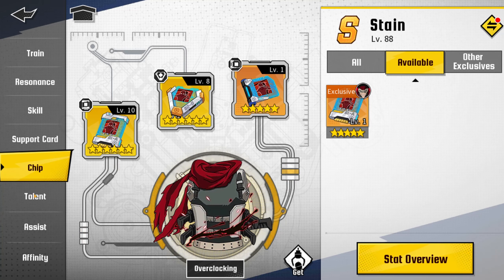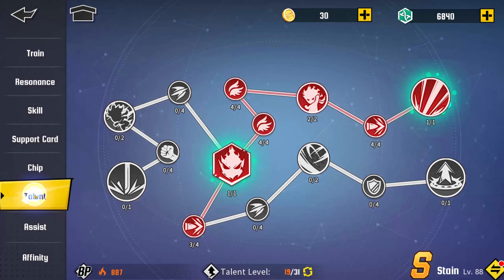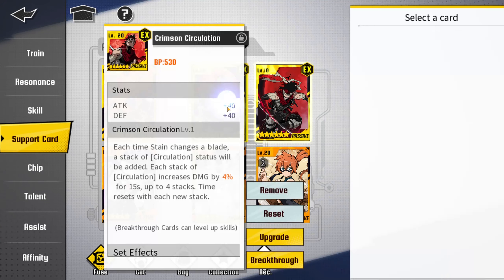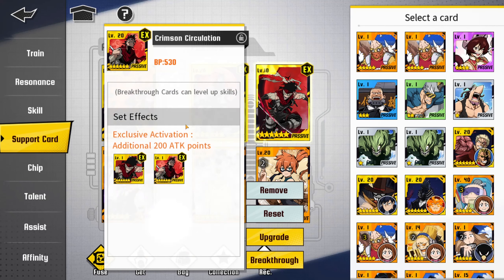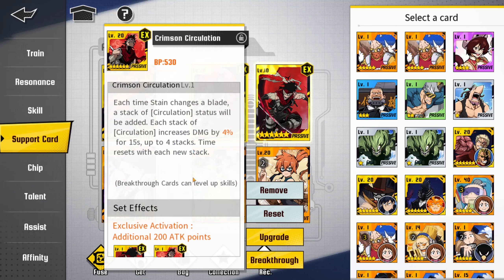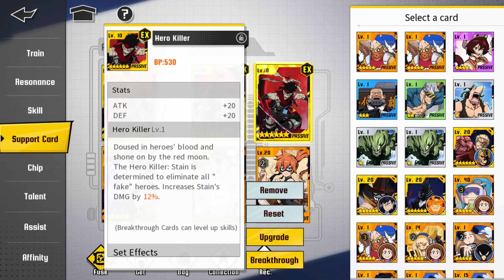A lot of people have been asking me what cards I run on Stain or many of my characters. These are basically the cards I run right now, which are his native cards. They're really really good and they stack together, giving you an extra 200 attack points. Plus he gets an extra 4% that stacks up four times, which is 16%, so it's actually really good.